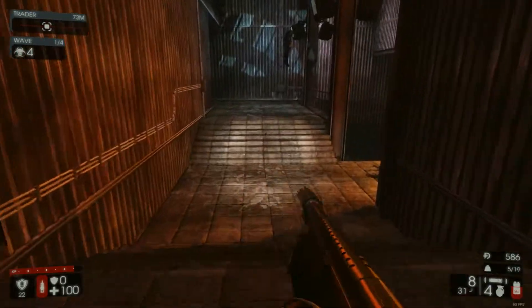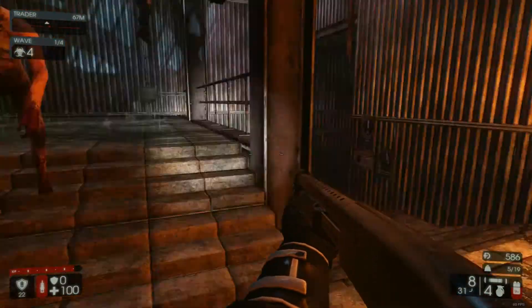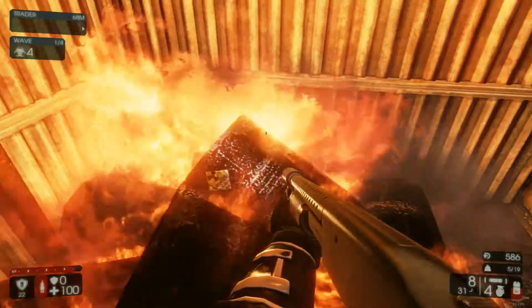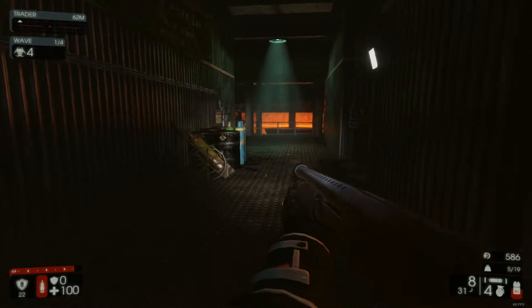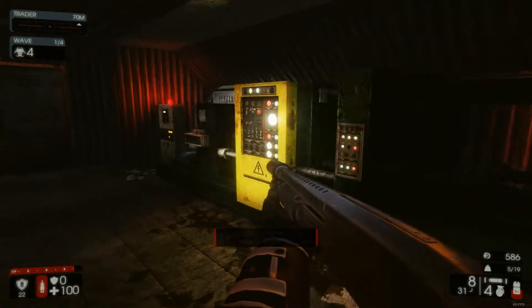I tried to do that once as demolitions guy, defending the wave early — I forget which map that was. Oh, fantastic — I can't actually set fire to myself. Well, it's worth trying, right? I guess we'll go down to a lower floor first. I forget how big this map is.